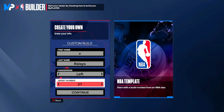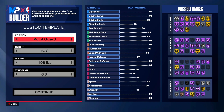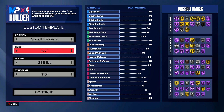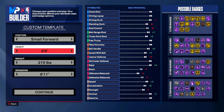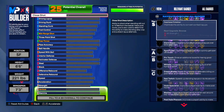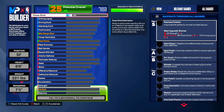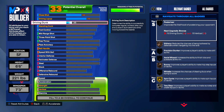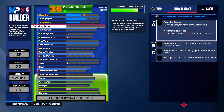Now right here, hand and jersey number don't matter. What we're going to do is go to small forward — I'm not too sure why, but I spent a couple hours in this builder trying to find this for y'all. We're going to go six foot six, 221 pounds, and max out our wingspan. Then our close shot to 59, driving layup to 70, driving dunk to 55, and standing dunk to 73.